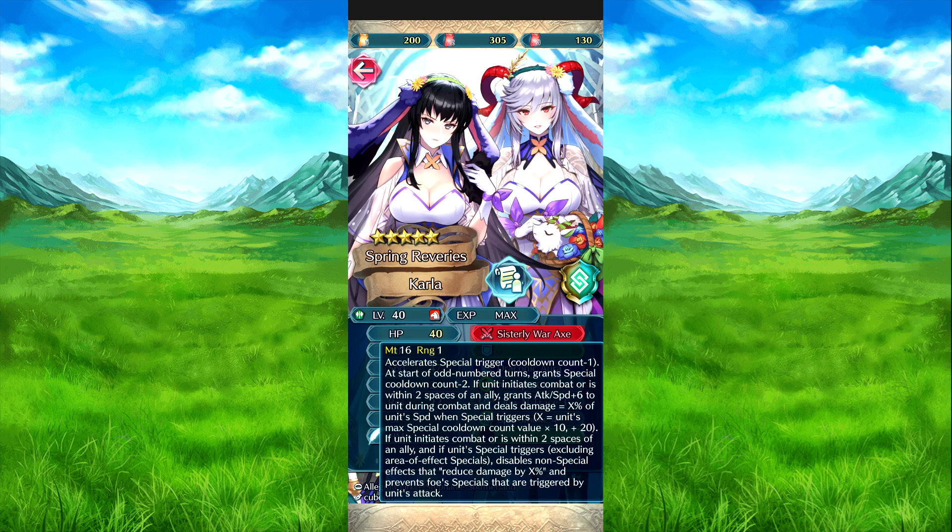The Sisterly War Axe has a special trigger cooldown count minus one. At the start of an opponent's return, grants cooldown count minus two. If they meet combat with origin two speeds of an ally, attack speed plus six during combat, and deals damage equal to X percent of their speed when a special triggers — X is their max cooldown count value times 10, plus 20.